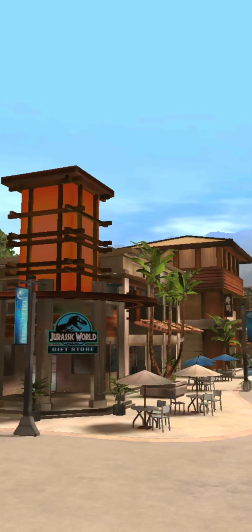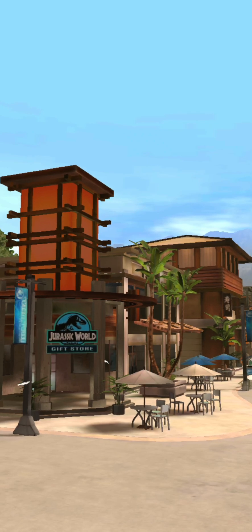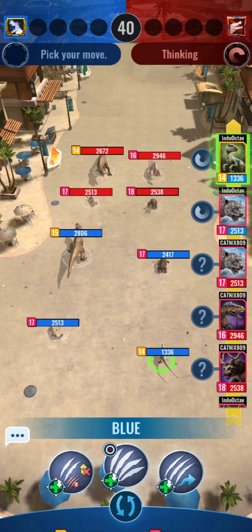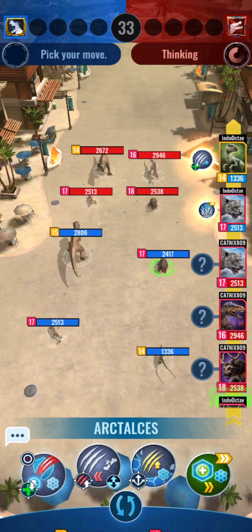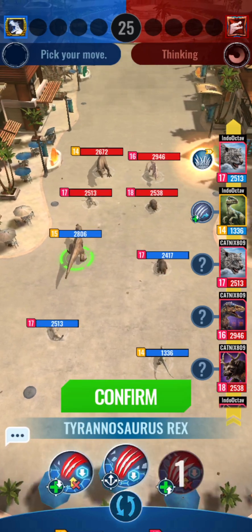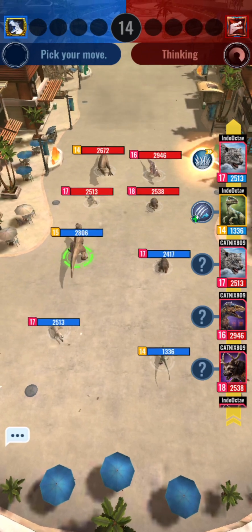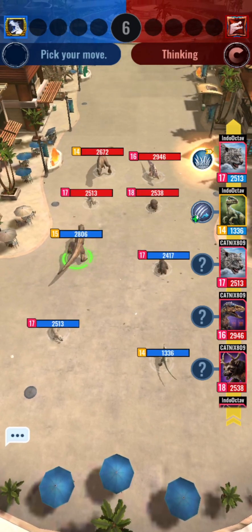We're in the raid arena, which is cool, but I think they could have done a different arena for this. Alright, defeat four creatures. The opponent has a Conquisor which is different. So we kind of have to go through the front row creatures first, and then we can kill the back row creatures.